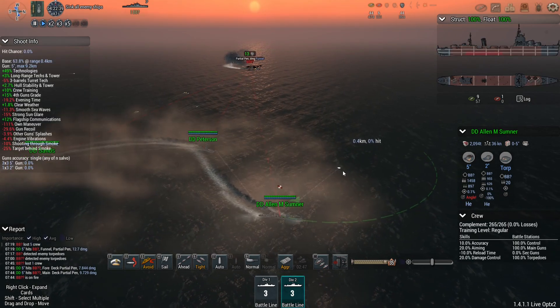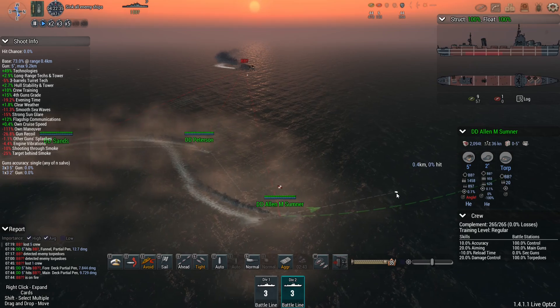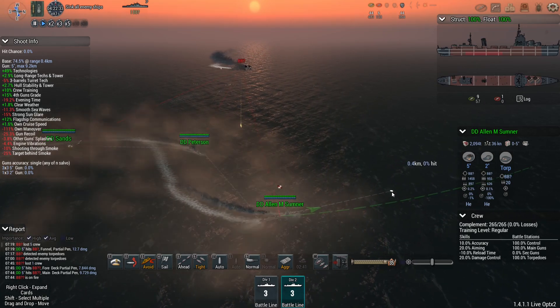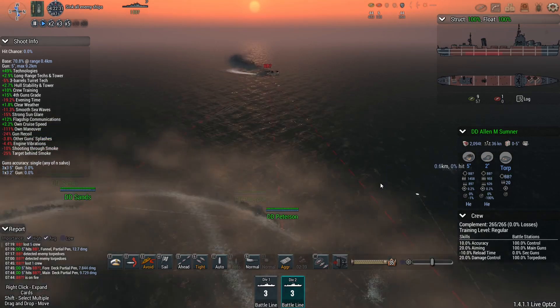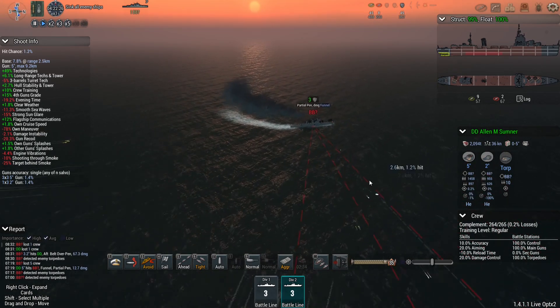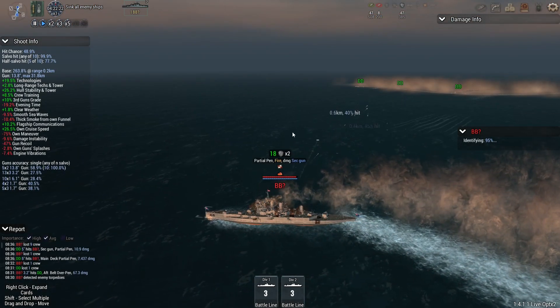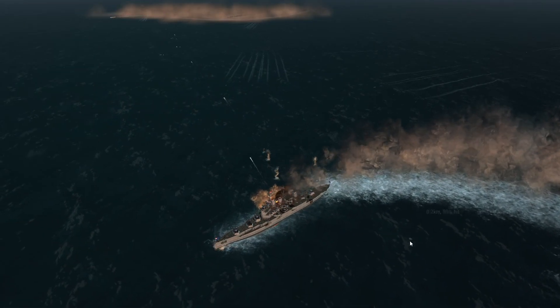Second group, get your torpedoes away as well. Straighten her out, get the torpedoes firing please. There comes the second spread — it's a beautiful cross drop. She is probably going to evade the first group, but not the second one. And that should be the end of the Prince of Wales.